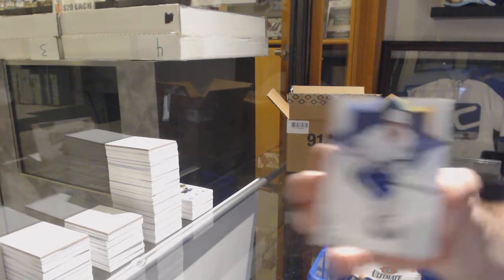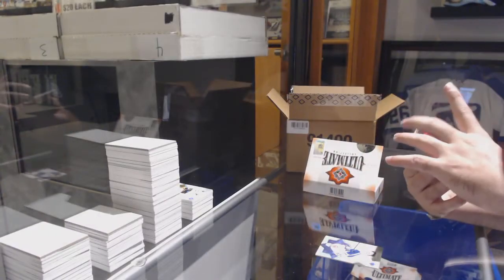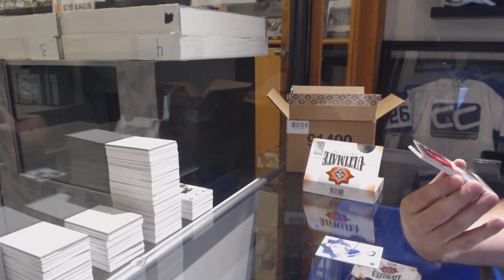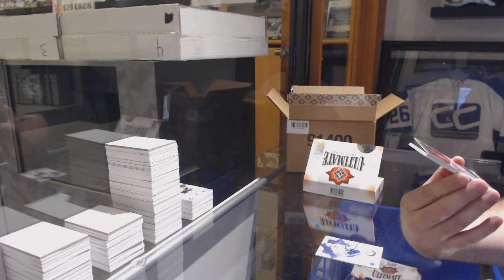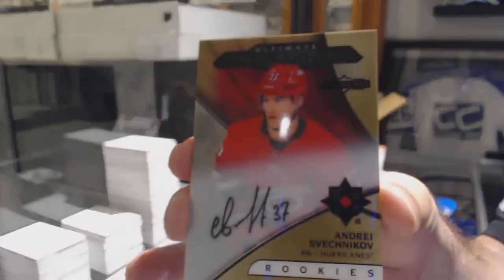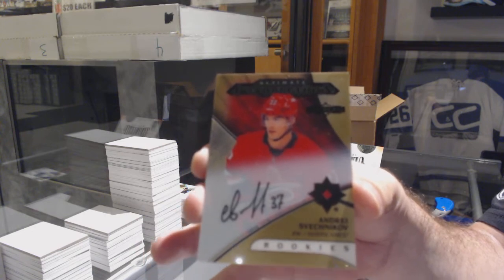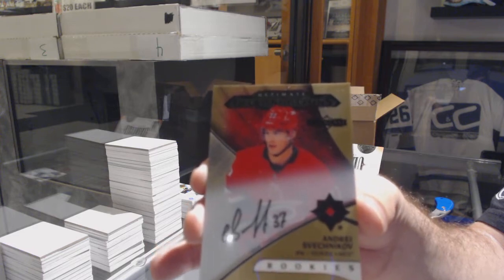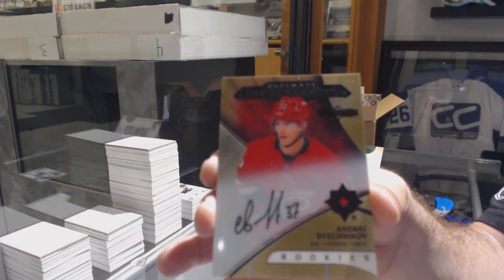For the Maple Leafs, John Tavares to 149. I believe this is a massive card — can someone double check this one, because this might be really rare. A ultimate introductions showcase — showcase rookie auto for the Carolina Hurricanes — Andre Sveshnikov. Showcase auto rookie, Carolina — Sveshnikov. Can someone confirm? I thought those were short printed. Like, very short printed.